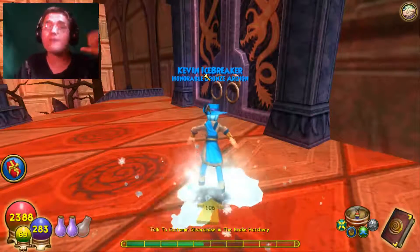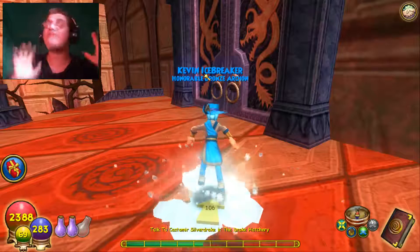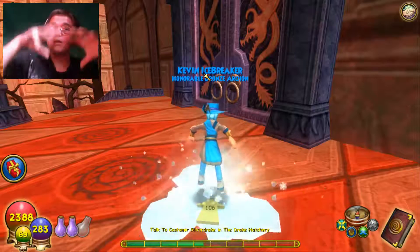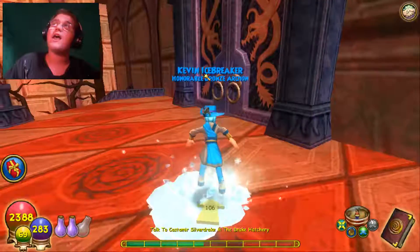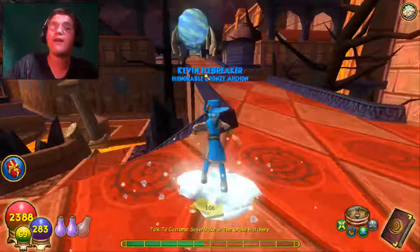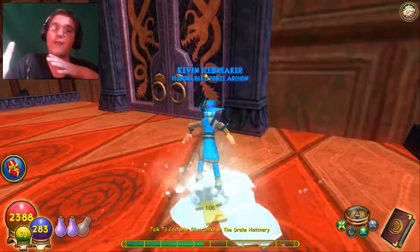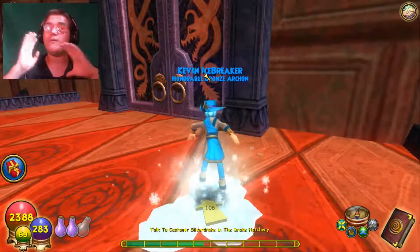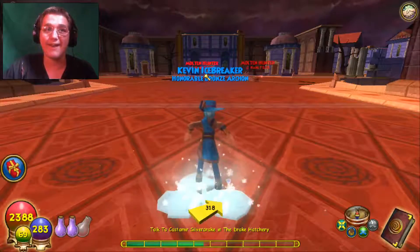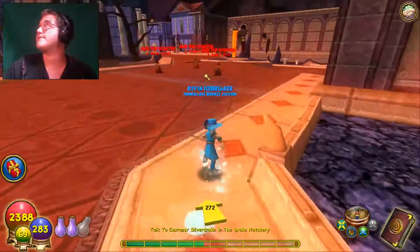Welcome back everyone to another walkthrough series, episode 41. In the last episode we finally got into the necropolis and had to kill the wraith Sylvia. Now we are entering the Dragon Spark Academy as a fresh student. We left off here — we are going to enter the Drake Hatchery. Let's get into it, hopefully on a wonderful Sunday. Double upload, let's talk to Castamir Silver Drake.